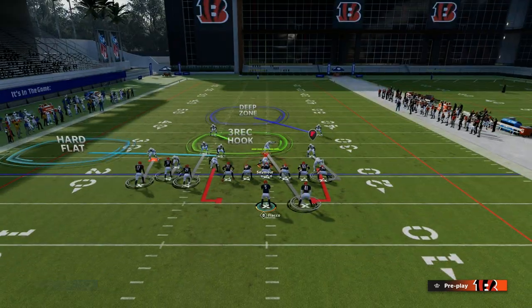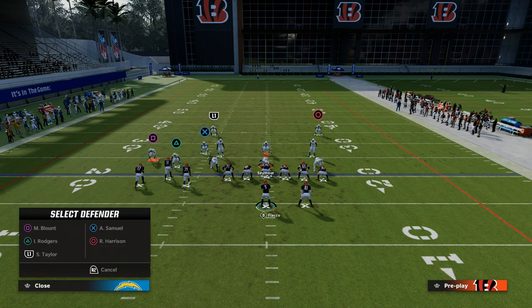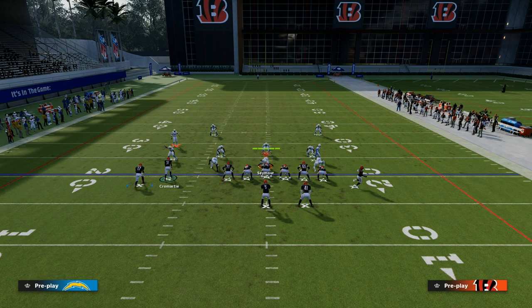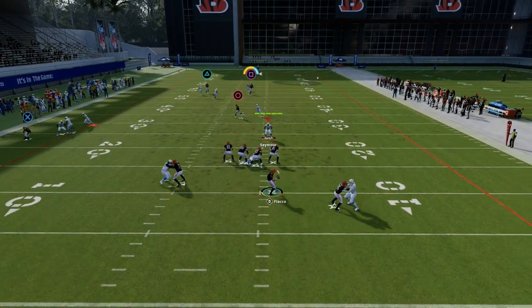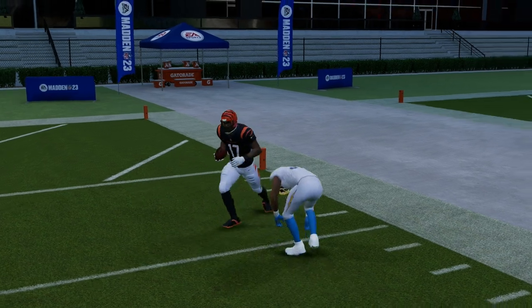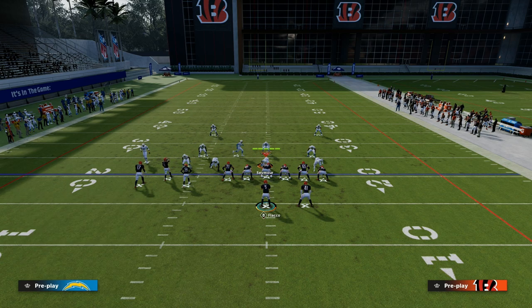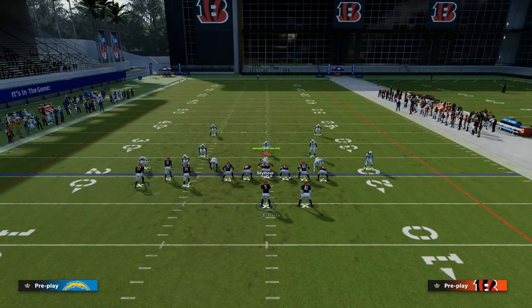Now let's say they put a zone there — for example, a hard flat and a middle third, and we'll even throw a cloud out there. Pretty good coverage. If they make all those adjustments, the streak is designed to pull any deep zone out of the way. You'll see here the middle third defender has to worry about the streak, and it leaves the post open for a potential one-play score.